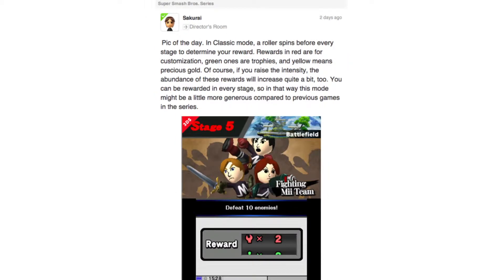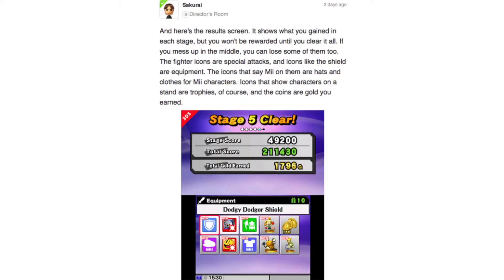In classic mode, a roller will spin before every stage to determine your reward. Rewards in red are for customization, green ones are for trophies, and yellow means precious gold. If you increase the intensity, the abundance of these rewards will increase quite a bit too. You can be rewarded for every stage, so in that way this mode might be a little more generous compared to the previous games in the series. That's pretty cool, seeing how this game is said to have more collectibles than the previous games, so it will make it a little bit easier to collect them all.